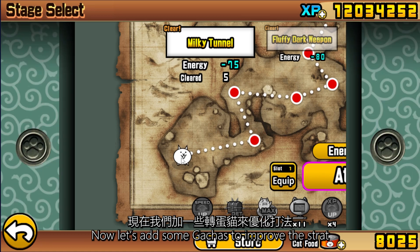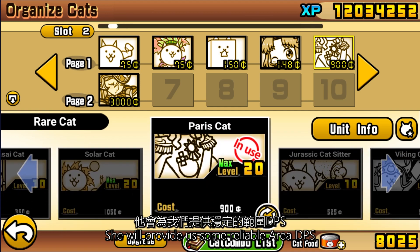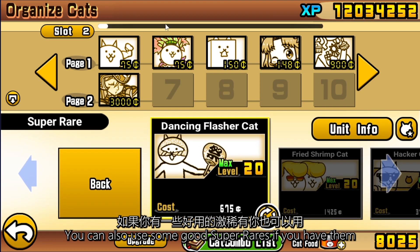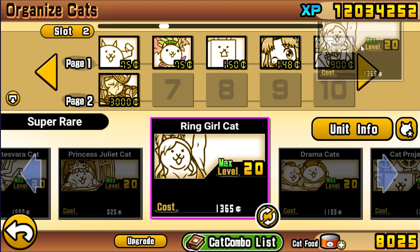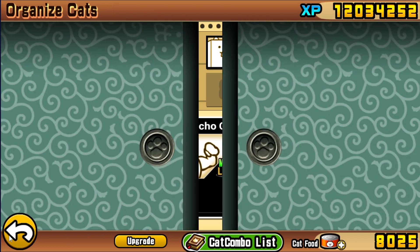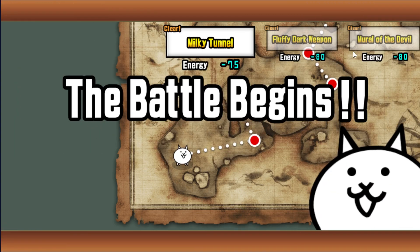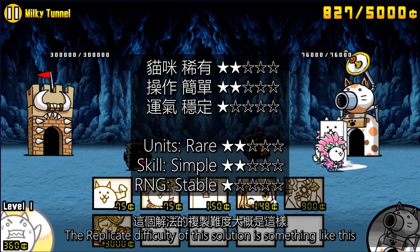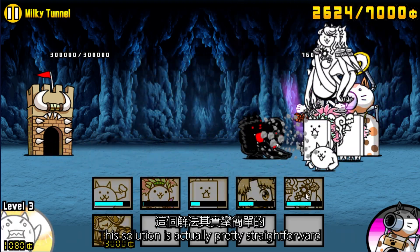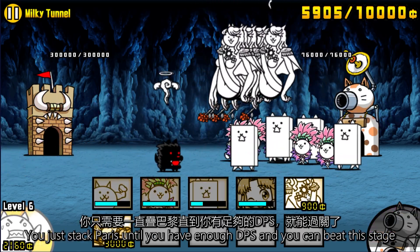Now let's add some gachas to improve the strategy. We can always use Paris instead of Sexy Legs — she will provide us some reliable area DPS. You can also use some good super rares if you have them. The replication difficulty of this solution is something like this. This solution is actually pretty straightforward: you just stack Paris until you have enough DPS and you can beat this stage.